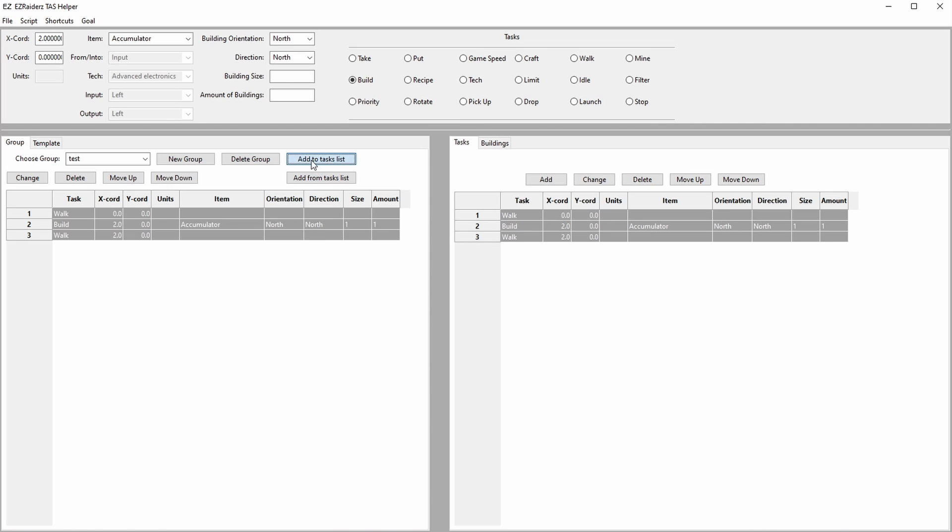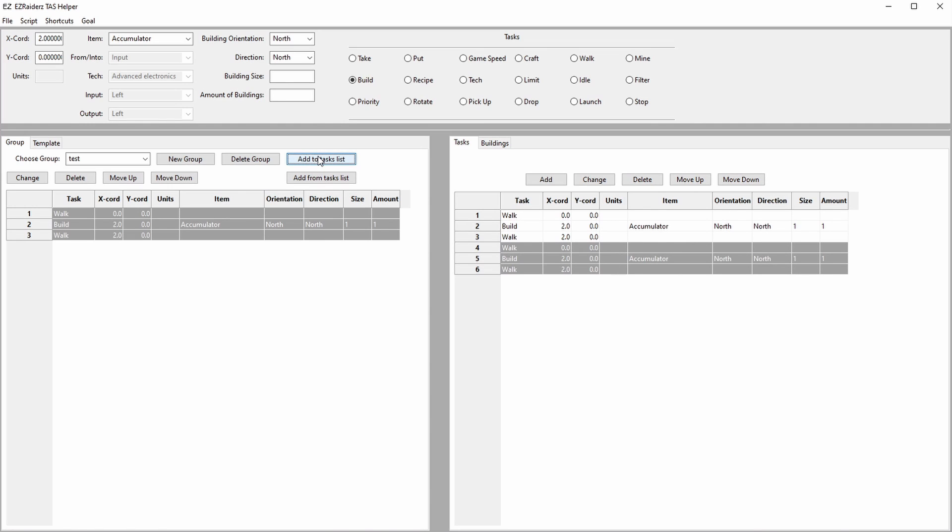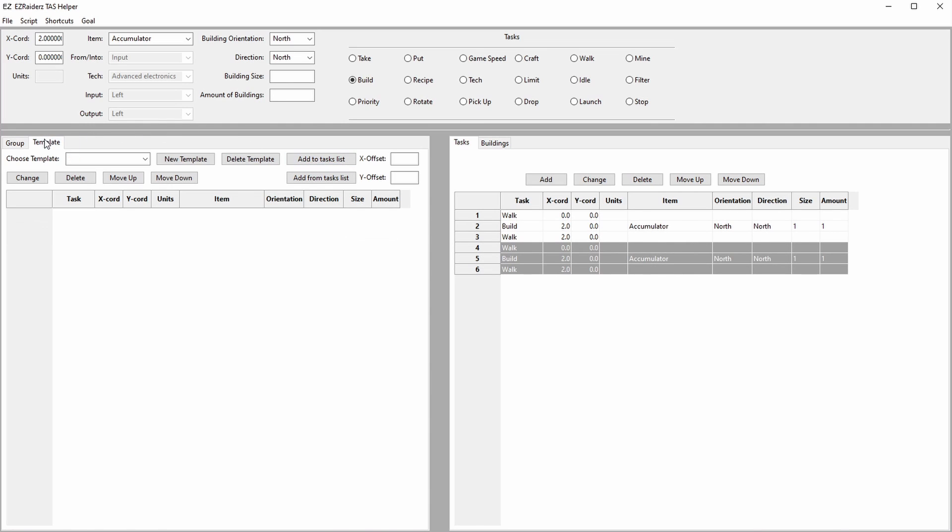Tasks can be added from the task list by pressing the button, then changed, deleted and moved just like the tasks in the task list. A group can be deleted by pressing the delete group button. Templates are pretty much like groups, but a bit more powerful. Templates have the same functionality as groups with add, change, delete and move, but they also have an X and Y offset. This makes it possible to make something like a blueprint, but for the character.